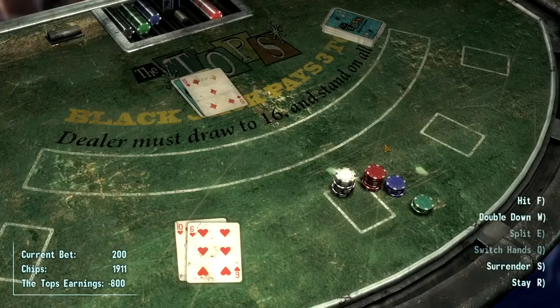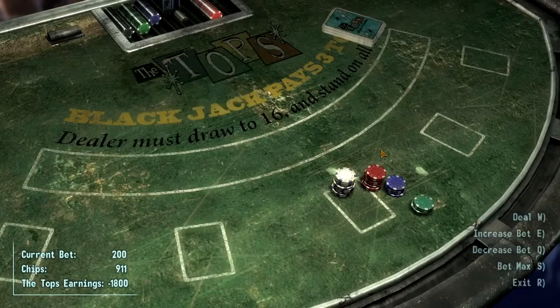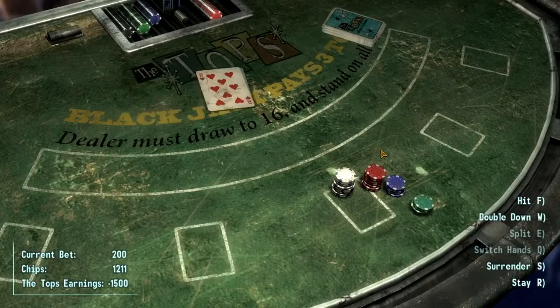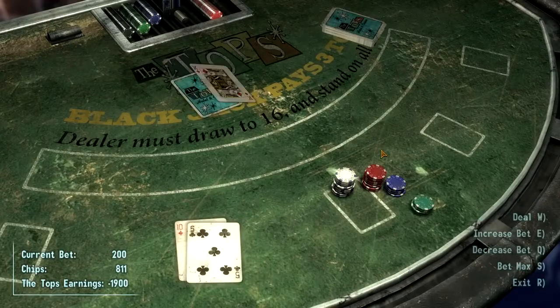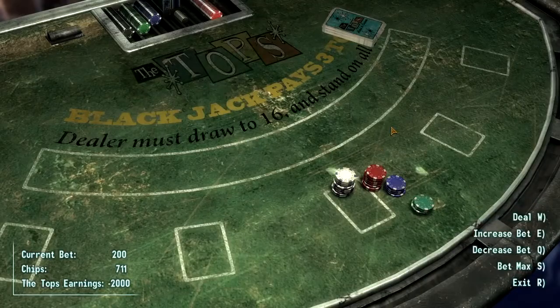At first I was surprised — I actually managed to win a few hands. Then things took a turn for the worst, and I lost 2,800 caps in about 5 minutes. You can't abuse quicksaves to cheat the system. Obsidian thought of that and added a 60-second cooldown period inside the casinos when you load a quicksave. It was abundantly clear that Blackjack was a dead end. If you get a 4, a Queen, and an Ace, obviously you're gonna hit again — then you get another Queen and you lose. That's pretty much how every hand went. I never surrendered because I'm not a little bitch, so Blackjack is worthless.